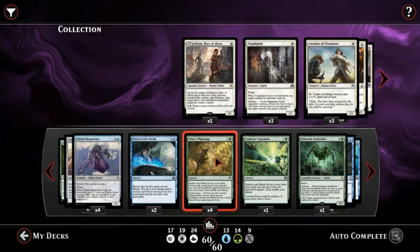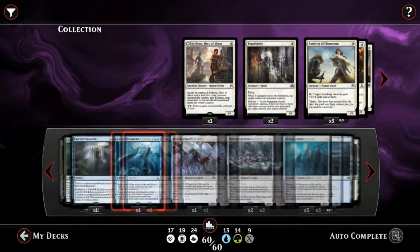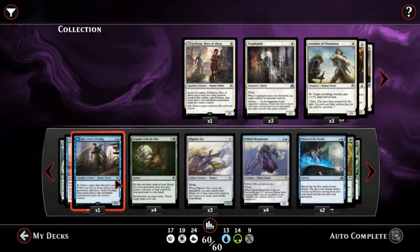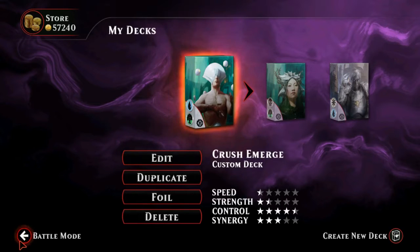This is another deck with ramp, and I know I've said that people who play ramp are idiots. But what I'm really referring to is when people play real ramp decks — the ones that just play good value creatures, a bunch of ramp spells, and then play Ulamog. Those are good decks. This deck sucks, but it wins because it's unexpected and stupid. Crush of Tentacles also bounces planeswalkers, which is really nice since it says non-land permanents.